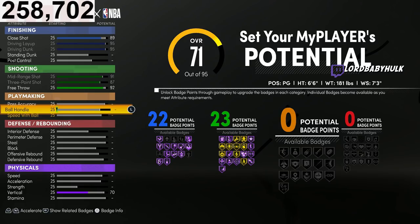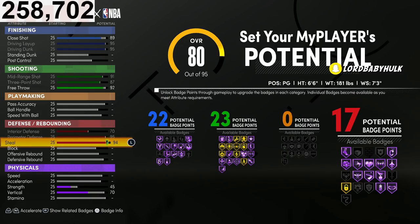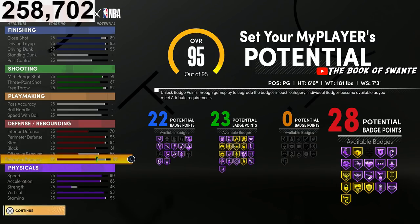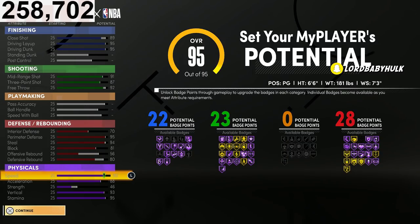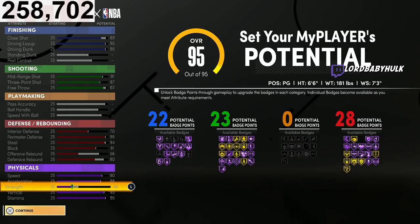You're going to have max interior defense, max perimeter defense, a 94 steal, and a max block. You're going to have a 56 offensive rebound — I don't love that — and an 80 defensive rebound with a max-out vert. You're going to have a higher vert than everyone you're playing versus, so your rebounding is going to look crazy with a 7'3" wingspan. You're going to be 95 speed — way higher than all these power forwards — with high acceleration, some strength, high vert, and high stamina.